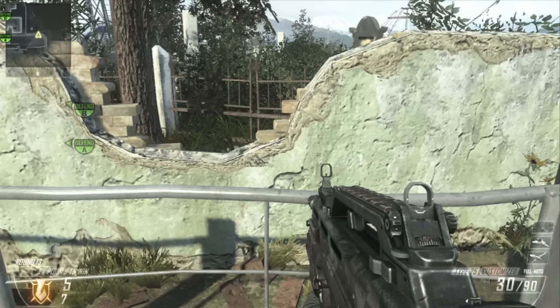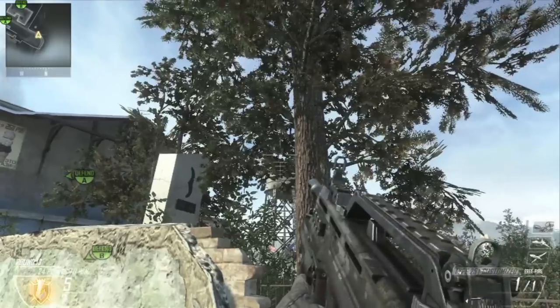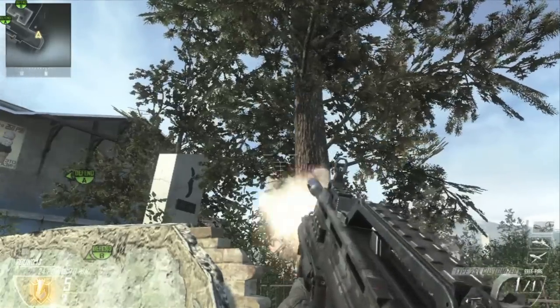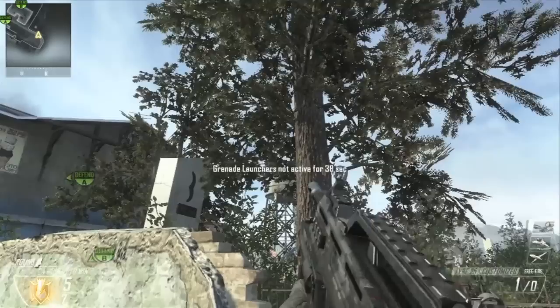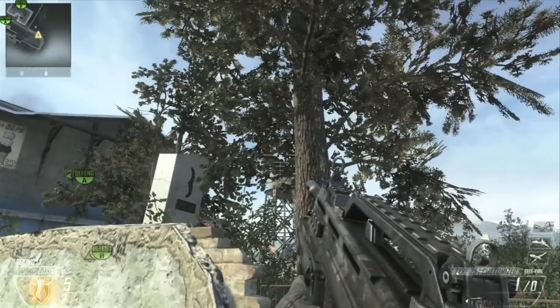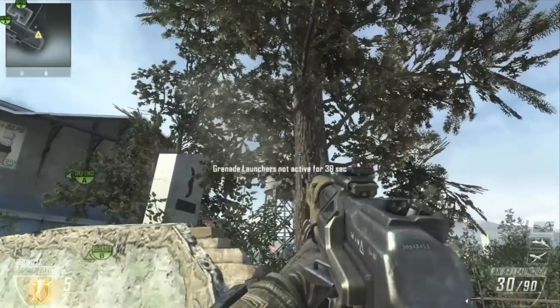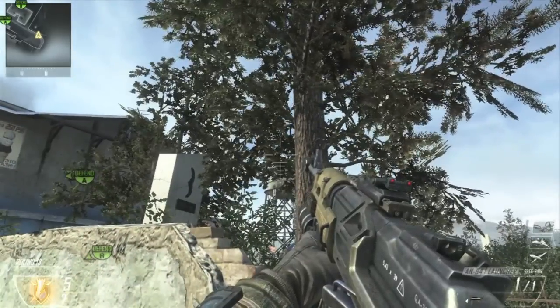For the next spot, I changed it up a little bit so it's easier for you to hit. You're going to line up back in your spawn next to the cracked part. You're going to put your right crosshair of your tube on the tree and you shoot it — it bounces by the trash can. The kill cam kind of messed up a little bit, but you've got enough of it that you can see where it lands.